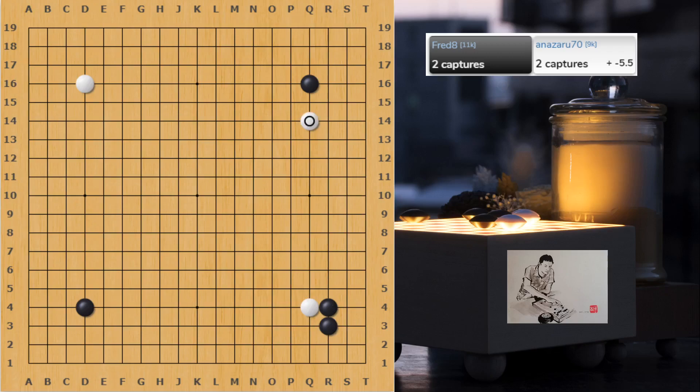White playing a high approach here is a bit strange, because usually you play this kind of move when you're going to set up a Moyo. So to approach from the top makes more sense, because if this happens, at least white can develop in the direction of his stone and set up a Moyo in the top. The problem with this kind of high approach is that it's going to give black a nice corner. So also playing here, if black defends, let's say O-16 or O-17.